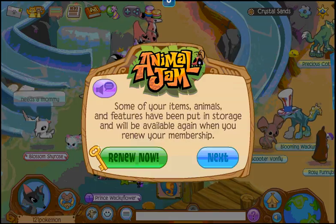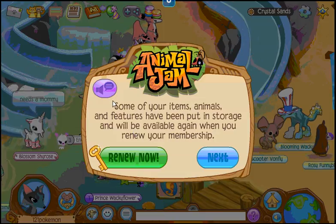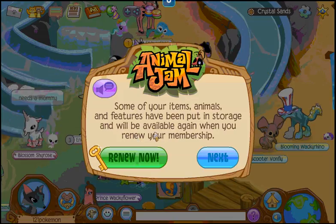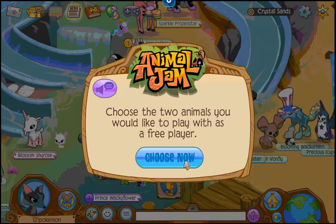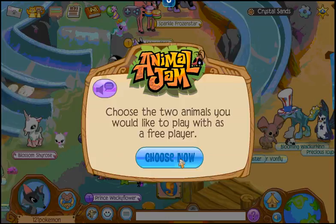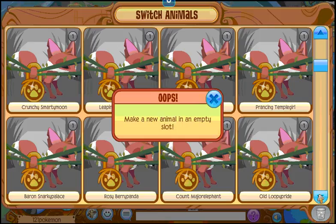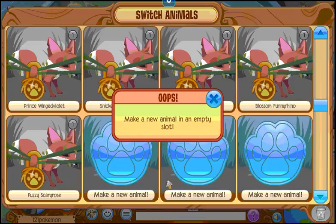Some of your items, animals, and features will have been put into storage and will be available again when you renew your membership. Obviously you keep your animals but you can't play them. You get to choose two new animals. I had a dolphin! I have so many random boxes — Blossom, Funny Rhino, Prince Winged Violet.